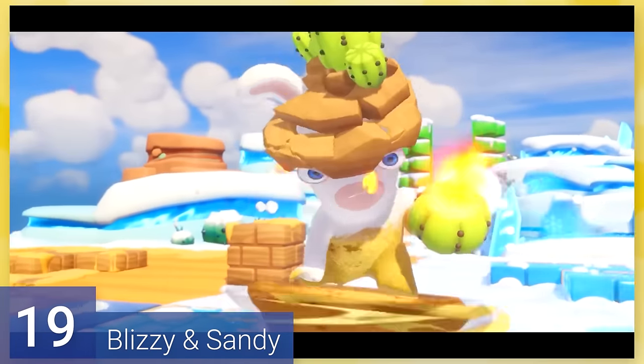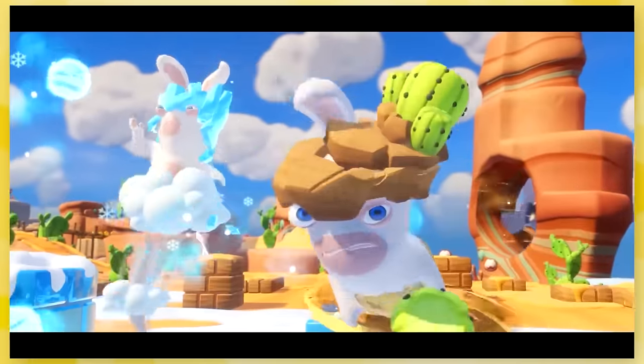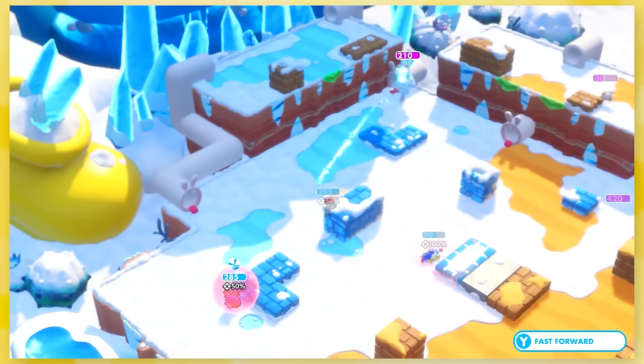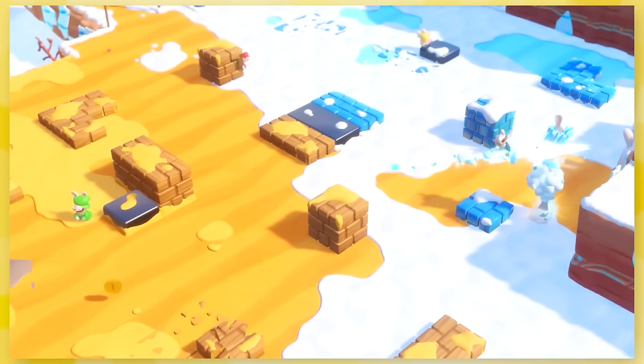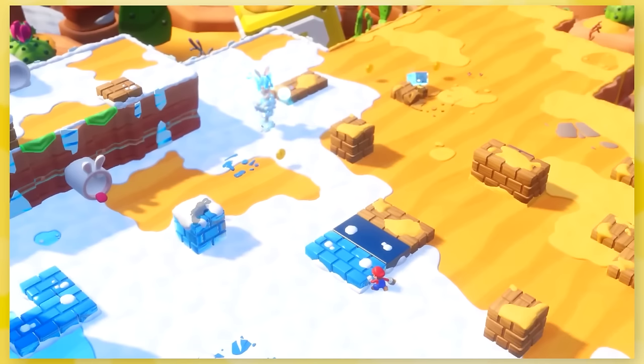19: Blizzy and Sandy — the two Rabbid gods of desert and ice. I really like the ice one's hairdo; he looks like an early 2000s boy band, and I'm all here for it. Blizzy shoots ice lasers while Sandy has cactus bombs with a somewhat big radius. When it's your turn, Blizzy will snipe if you get within his sight and freeze your face, preventing the use of specials. While these are fun bosses to fight, they're over before you know it.